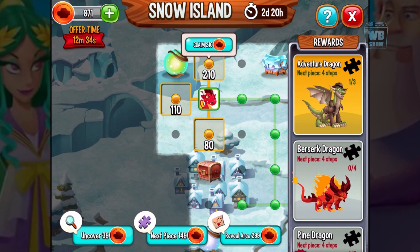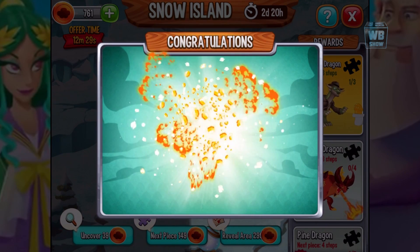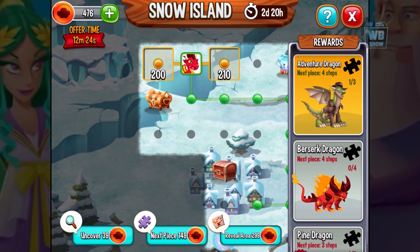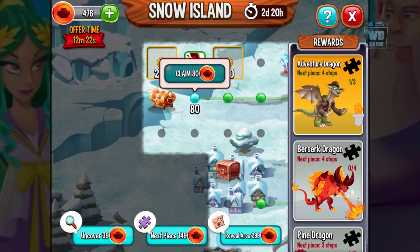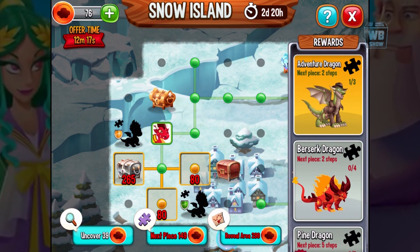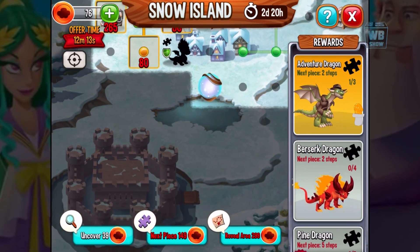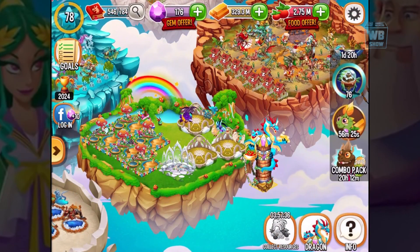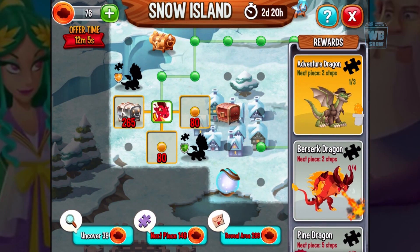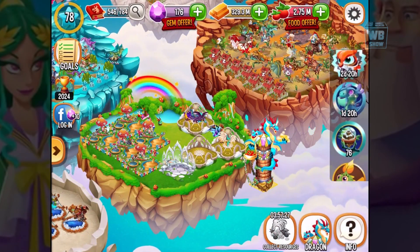I'm walking around looking for the orbs — that's all I'm looking for. Playing in the PvP, it's hard to get orbs, it's not that easy. So getting them here looks slightly easier, which I like. The snow island comes with three dragons; the only one I don't have is the pine dragon.